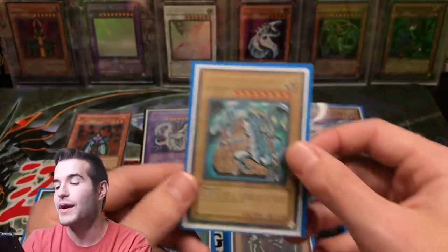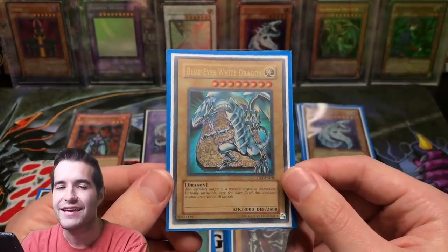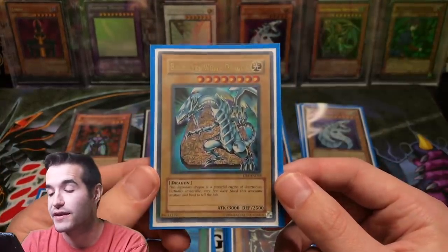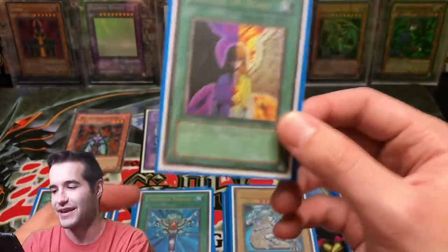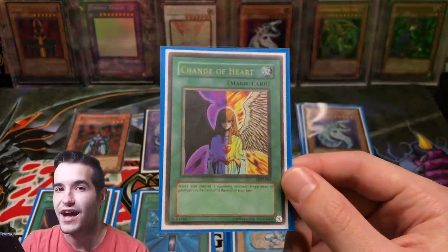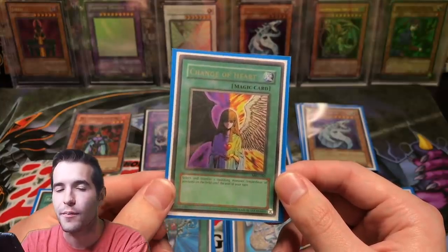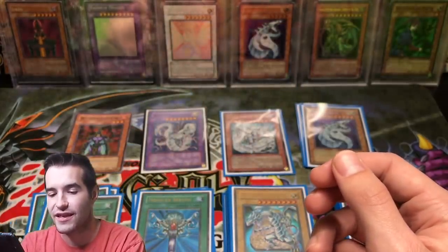I also had the Blue-Eyes White Dragon from DB1. This is probably people's least favorite art compared to SDK or DDS, and the LOB version — people usually don't like this one too much, but I always really liked it. 3,000 attack in 2006 — that card was way powered, you know, not good anymore, but I still had it. Then I have Change of Heart from Metal Raiders. Obviously Change of Heart was not legal, but I was playing it because it's incredible and super good. The centering on it is absolutely horrible but pretty cool to still have it.